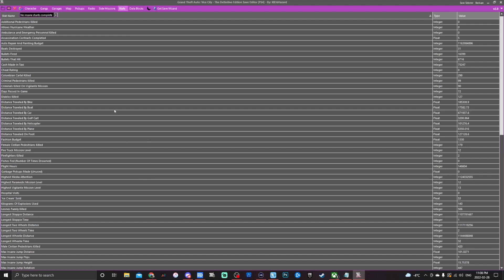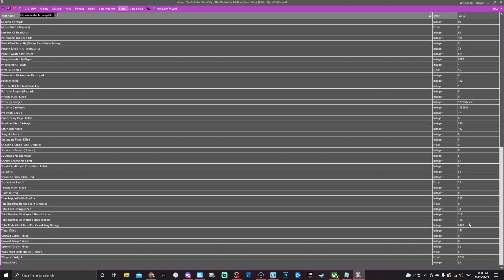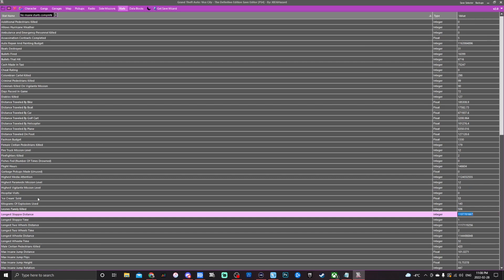Next is the stats tab. This covers things like distance traveled by car, distance by golf cart, gang members killed, days passed in-game, and much more. If you want to edit these stats — like boosting your kill count for a high K/D — you can change them to whatever numerical value you prefer right here.